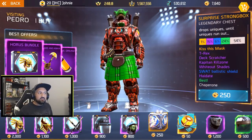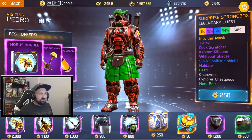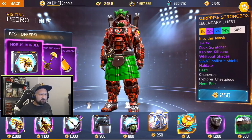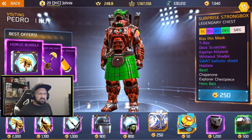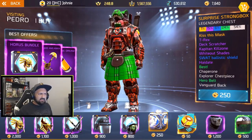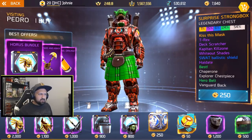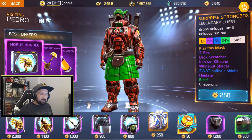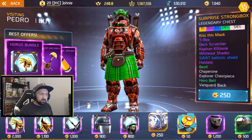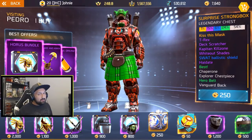So what does that mean? There's a description of everything you can find in this box. Kiss the Mask is the only legendary in the box. There are a couple epics: the T-Rex head, the White Out Shades, Captain Killzone. There are some emotes — the Deck Scratcher, which is a music emote, and High Date, the ninja thing I already have. There are also a couple of uncommons, with a 54% chance to get an uncommon in your first openings.